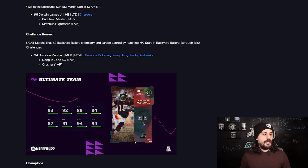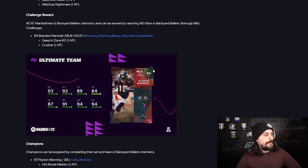Finishing some solos, you'll be able to get this 94 middle linebacker Brandon Marshall with Deep In Zone KO and Crusher for 1 AP each. He has quite a bit of theme team compatibility, so this is definitely a great card if you're starting new and need some middle linebackers — could be a really good card to get for free. That'll be available when this content goes live in game.